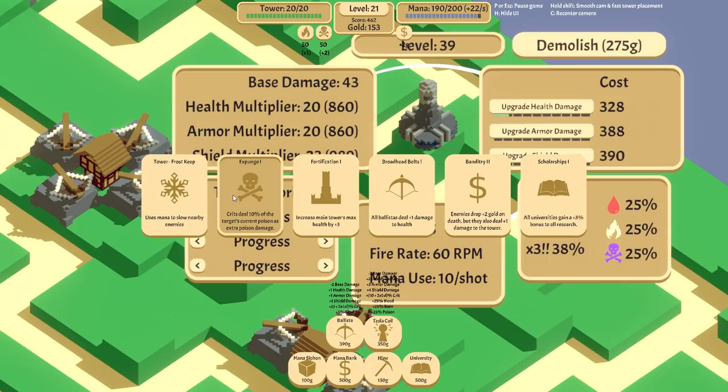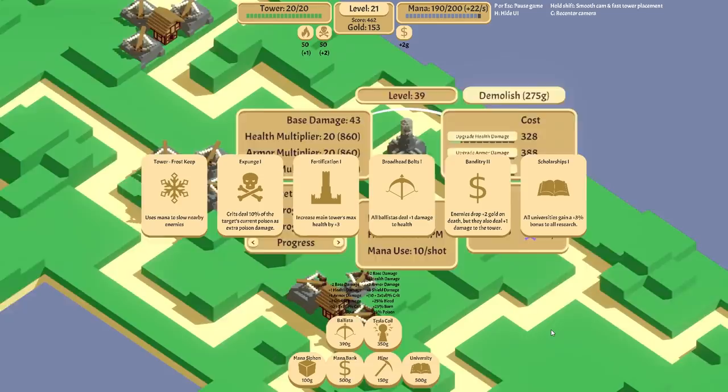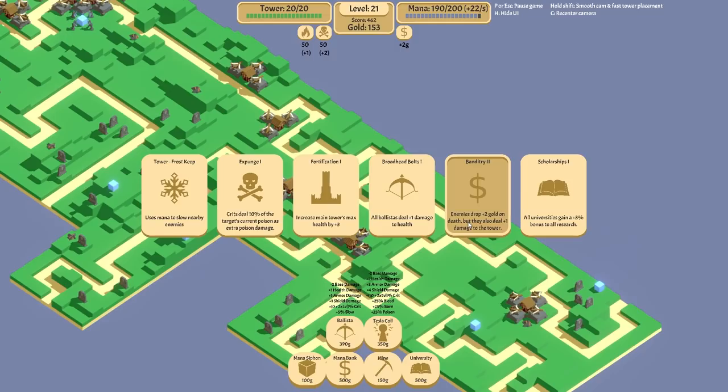Crit steal — 10% of the target's current poison as extra poison damage. That's actually really, really good. Now, the banditry options are really attractive because the only other options that give you mana drops or life steal, when you kill something you gain mana from it, will speed them up. Quite a lot of the other ones that affect some sort of extra bonus for killing something will speed the enemy up. Banditry doesn't speed them up. It doesn't make them any harder to kill — you just get more reward from it.